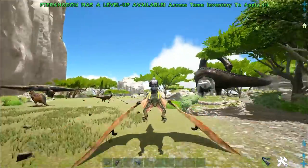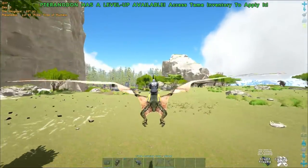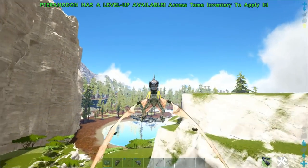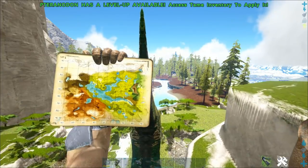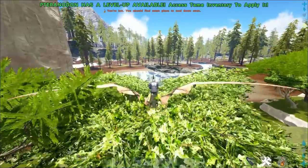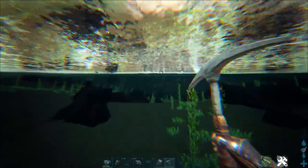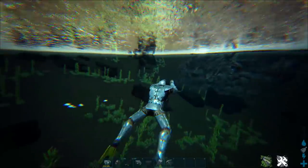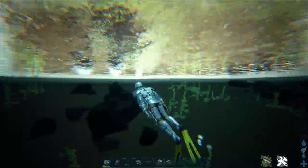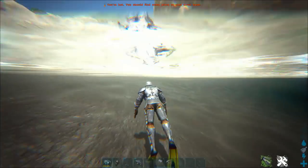As you move closer towards the redwoods you'll find higher level dinos — rexes and brontos are a bit more common over here. You'll also find a handful of paracer. Over here heading towards the redwoods there's a very large body of water with a lot of pearl spawns, which is another good place to go if the first pearl spawns aren't working out. Normally you'll run into people at the pearl spawns, so be prepared — bring flippers and hide your birds somewhere so you can scoot away if needed.